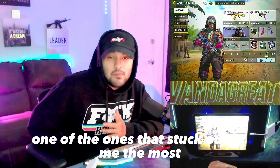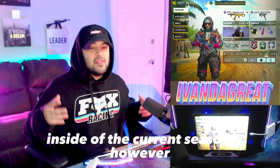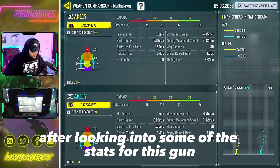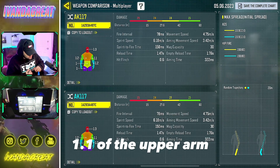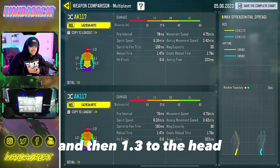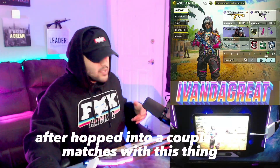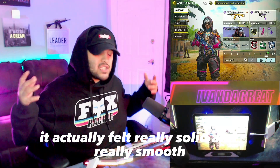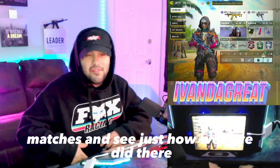After scrolling through the season 5 patch notes, one that stuck out to me was the AK-117 getting increased damage range. After looking into the stats — 1.2 to the lower arm, 1.1 to the upper arm, and 1.3 to the head — some of them made no sense to me. But after hopping into a couple pub matches it felt really solid and smooth, so I wanted to take it into some ranked matches and see how well we did.